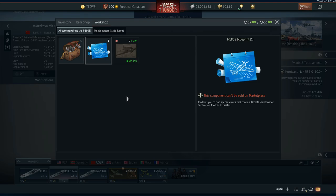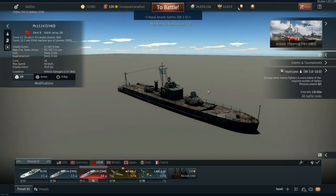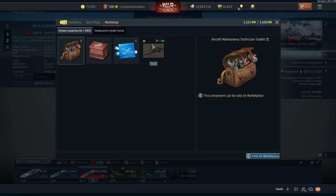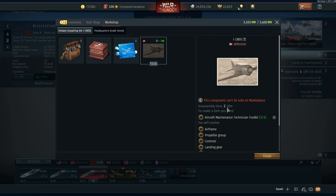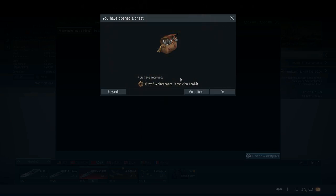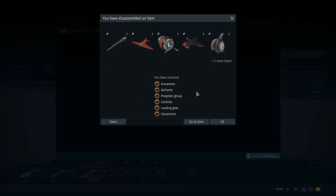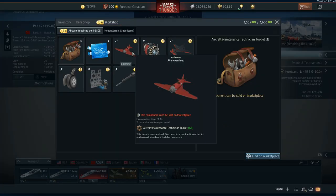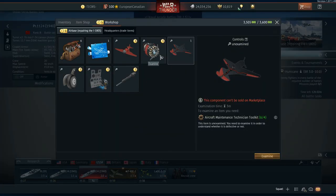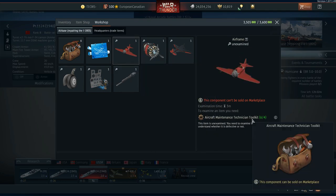I'll stop the recording and in a little bit show the disassembly and how that works. We're back — after playing one battle while waiting for the disassembly to finish, I was able to get this little box which will give you as many toolkits. You can get one to three. We've now disassembled it into its parts and what we have to do is examine each of the parts to see if they are good or not, using technician toolkits to do that.